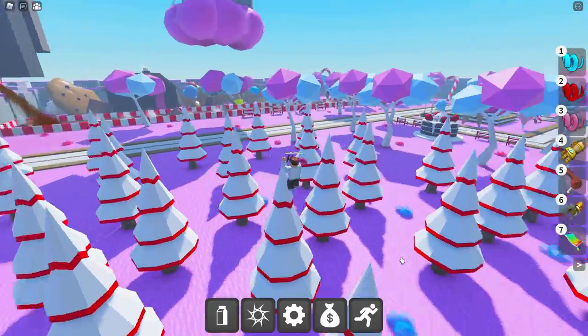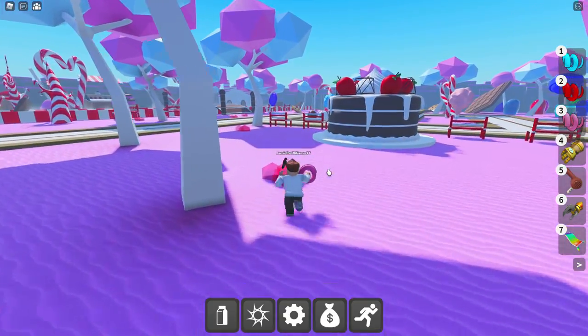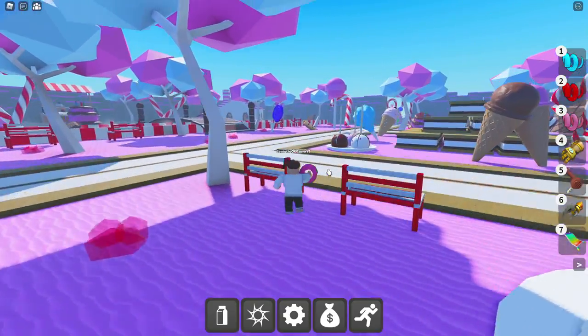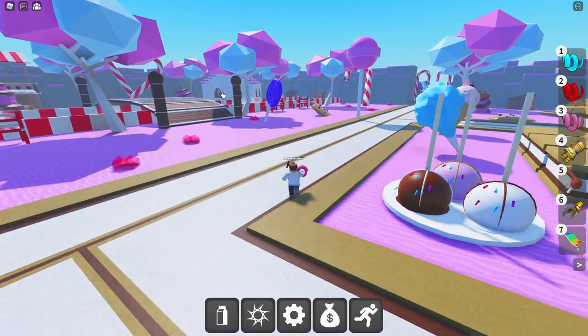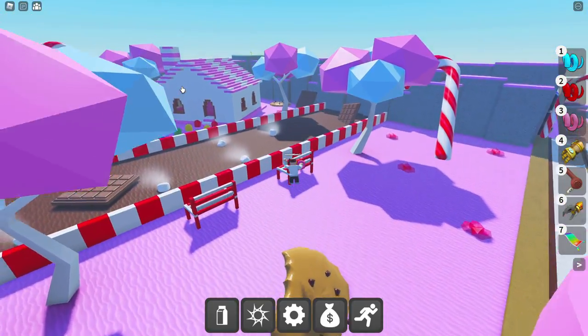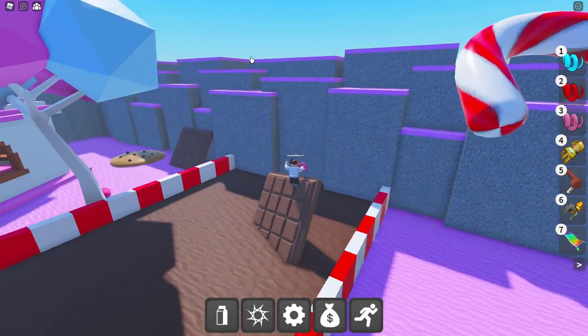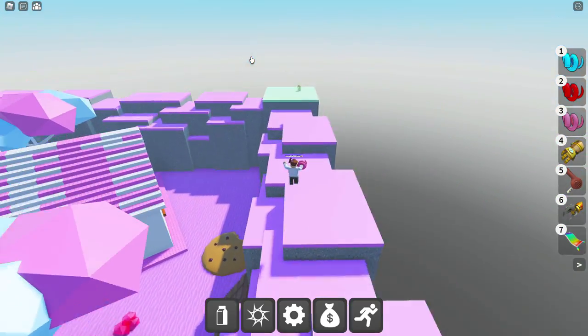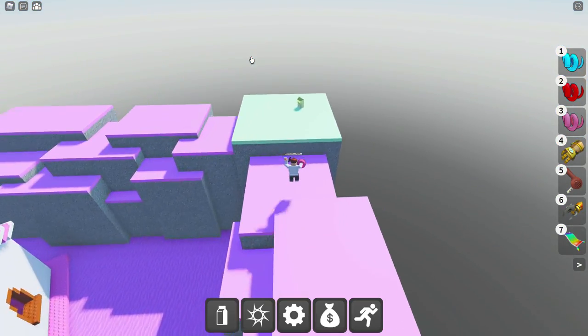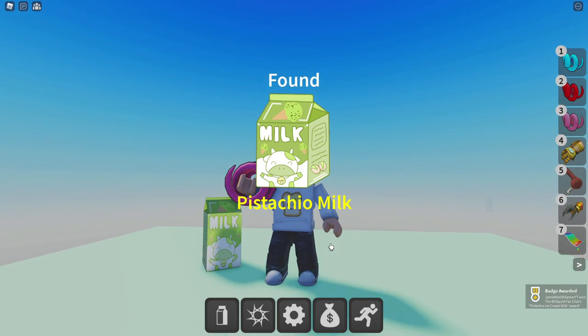Next up is Pistachio Milk, and we're going to head back all the way to this corner. He should be on top of — I don't know, the boundary, whatever you want to call it — he's going to be over here. You can see him, he's right there. Go on up — there we go. Go right over to him and we will be able to get Pistachio Milk. Sounds so good.